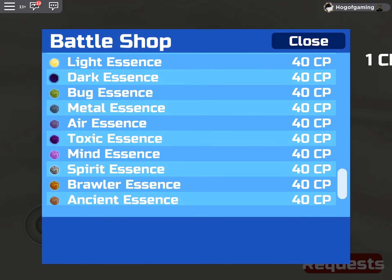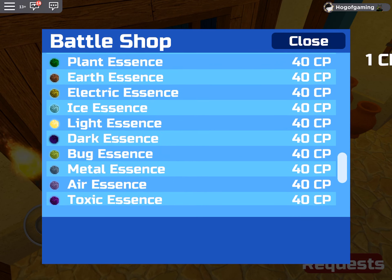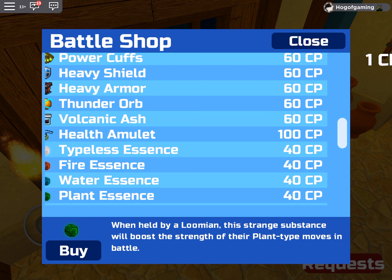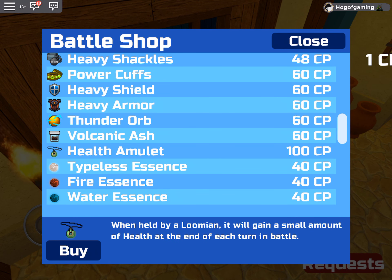There's a ton of stuff in this shop — a lot. These essences over here are pretty basic: they just boost a move's type, so a plant essence would boost the strength of plant-type moves in battle. So Tautab's Nature Rage or whatever it's called would do a lot more damage. We've also got a health amulet which gives your Lumen a little bit of HP each turn — that's pretty good for Himber.